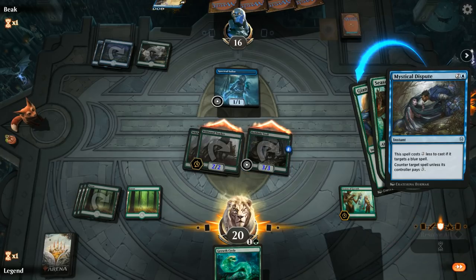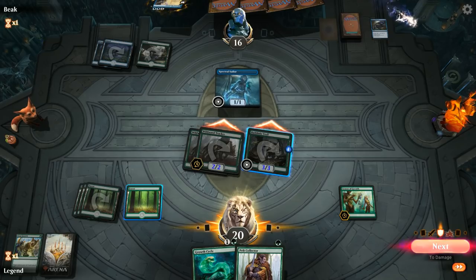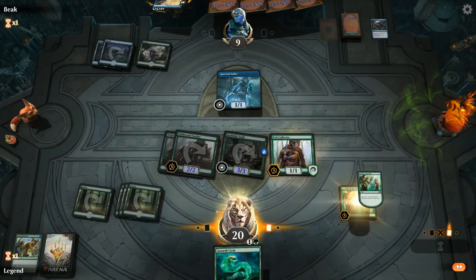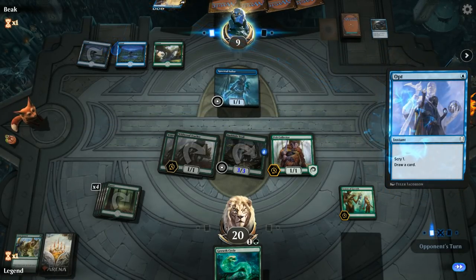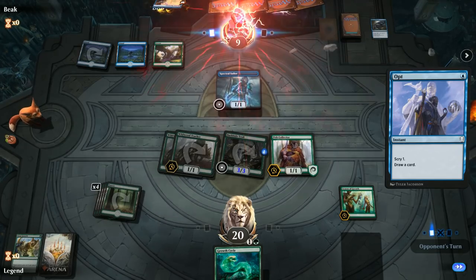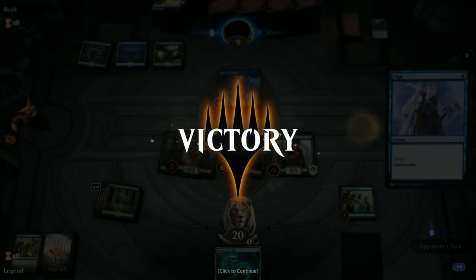Opponent counters the Giant Growth but we still get to draw a card. Pelt Collector — good pickup. We play that over keeping up hexproof and dig for more pump spells. Opponent is digging with Opts, which isn't a good sign for them. Blue-Green Flash can be a very good deck if it's on the play and has good answers at the right time, but against relevant early pressure it can definitely struggle — this was a good showcase of that.